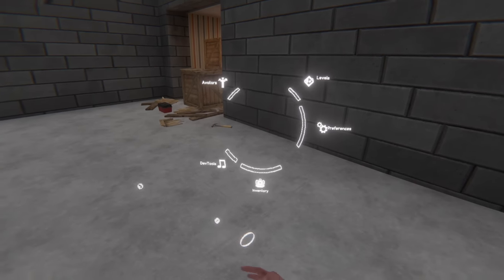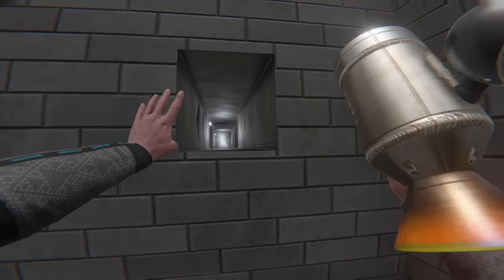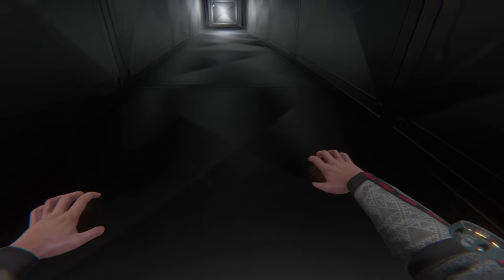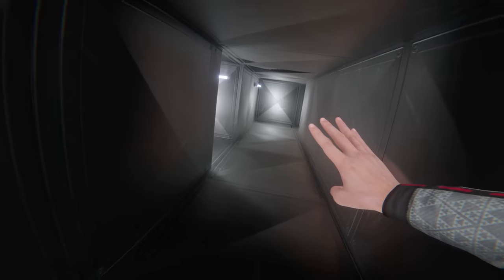I kind of want to check out what's inside of that vent. I could just use my Nimbus and explore this — I'm going to fly right up and see what I can find. We'll throw that Nimbus away, climb into the vent if we can, and proceed to explore through our basement.